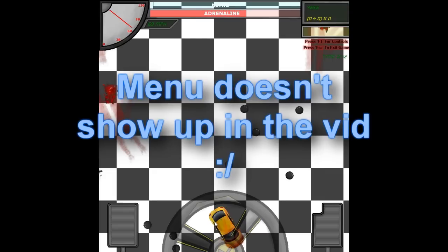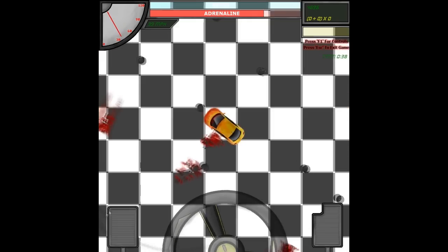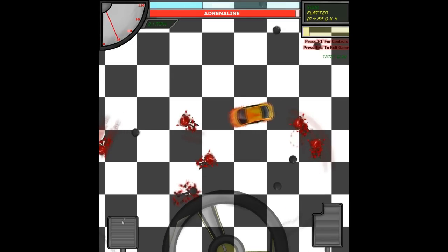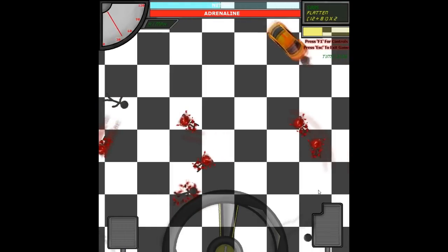I forgot to talk about drifting. If you hold down Shift and turn sharply, you'll drift like that. You can actually get bonus points for doing certain things while drifting — like if you hit someone while you're drifting. And as you can see there are blood smears on the road.